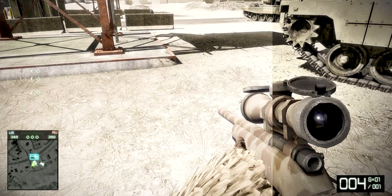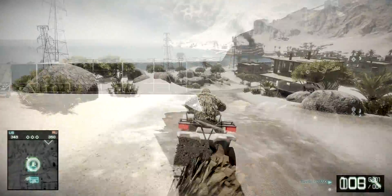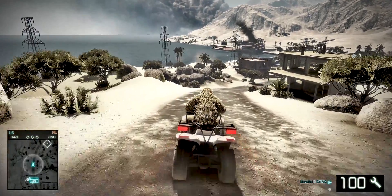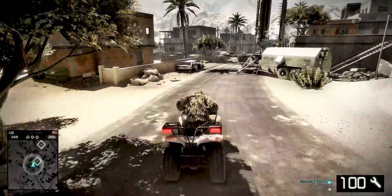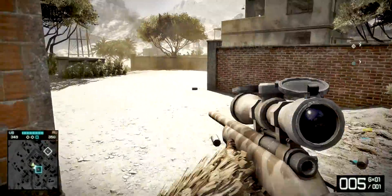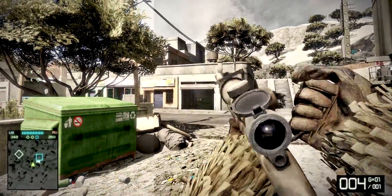Using Reshade RTGI 0.24 and finally being able to use the depth buffer, which was not possible before, I was absolutely stunned by the graphics. I could finally use RTGI to indirectly bounce the lights and add global illumination — the most bleeding-edge graphical feature — in this fantastic classic Battlefield game, Bad Company 2.